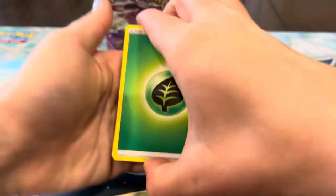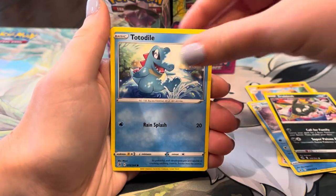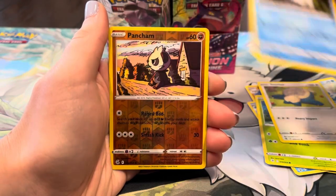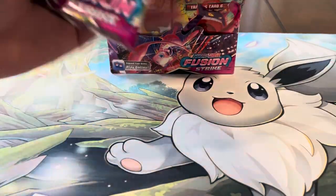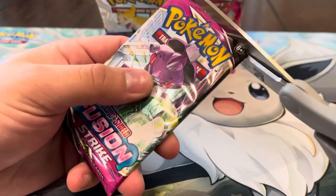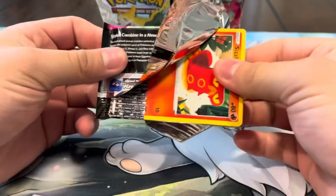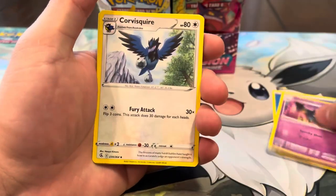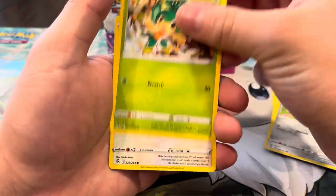We got Energy, Shauna, Primeape, Simipour, Trubbish, Togedemaru, Phantump, Snorlax, Snorunt, Pancham, and Boltund regular rare — nothing crazy in that pack. Let's keep it going with this Genesect pack. Can we finally pull the Genesect alt? Another one I really want to get from this set — it's so hard to pull the alts. We got Water energy, Drakloak, Corviknight, Squirtle, Shauna, Sizzlipede, Clefairy, Pansage, Wooloo, Pancham reverse, Growlithe.